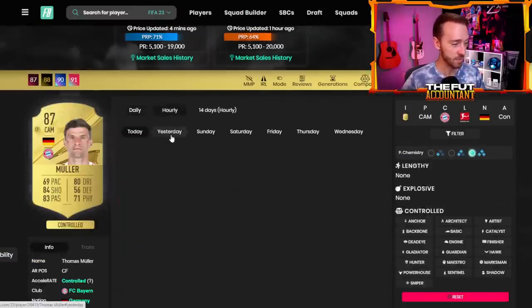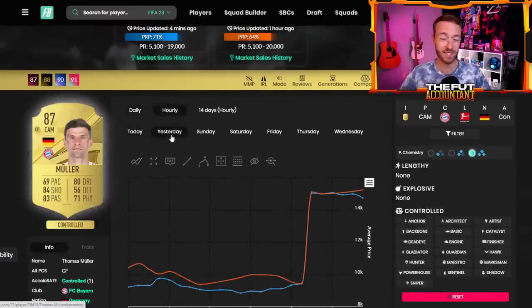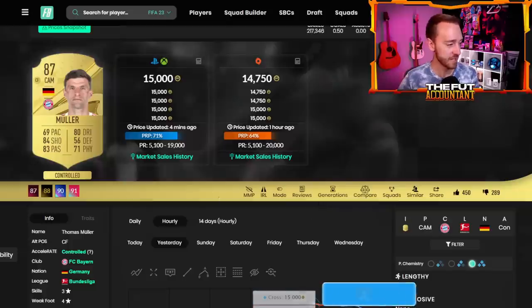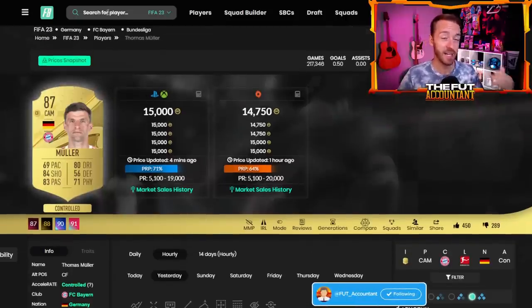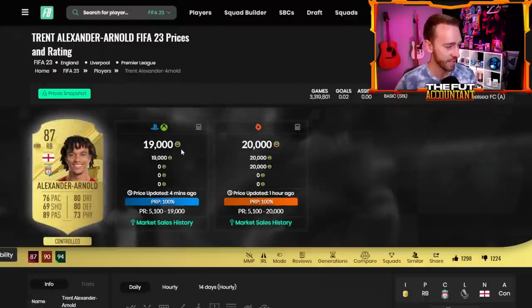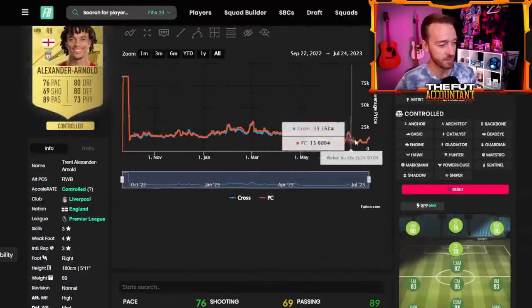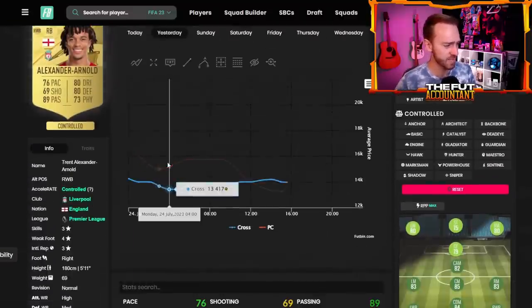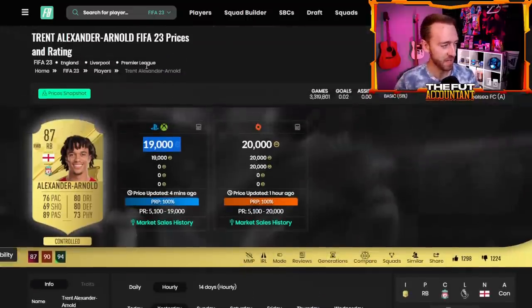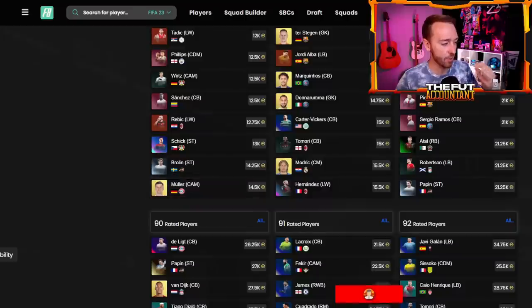Some of these guys — 15k for Thomas Muller gold — we're talking about the gold cards because those go up the most, not the special cards that are 87 rated. From around 9,000 coins basically for all these cards yesterday, going to about 15,000 coins, some even higher than that. Trent's gold card is max price right now because his special card is in packs, so some of these golds are max price because they're out of packs. Those 87 golds are an absolute W if you invested in those.